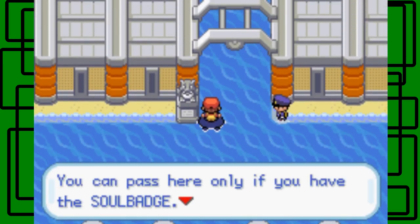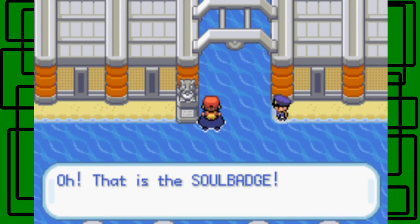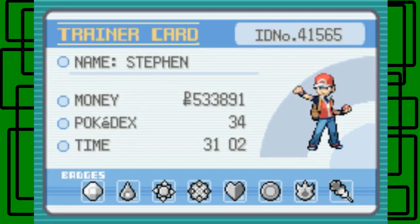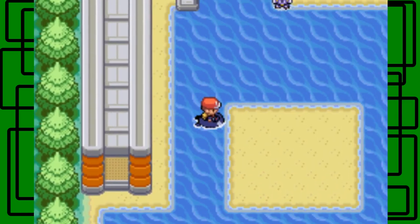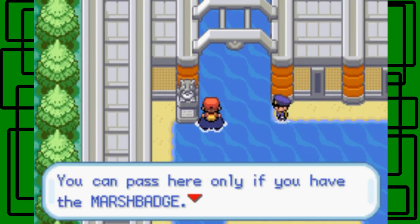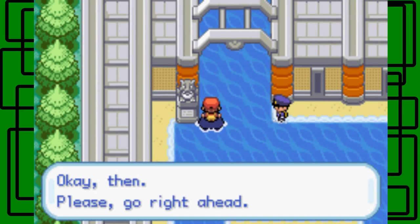Here's the water you need to surf on. You can pass only if you have the Soul Badge — that's the Soul Badge, go right ahead. By the way, I should show my Trainer Card — we have all the badges right here. They look pretty cool. I like the look of the Kanto Gym badges. Our time is 31 hours and 2 minutes. Our Pokedex is at 34.